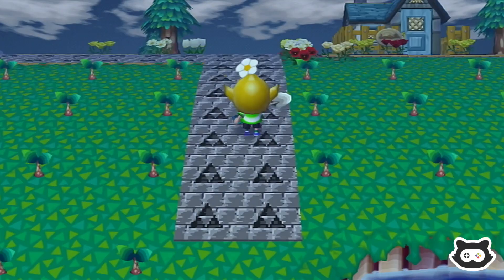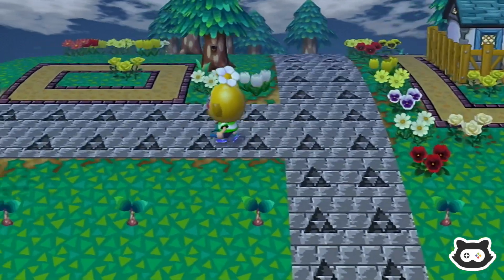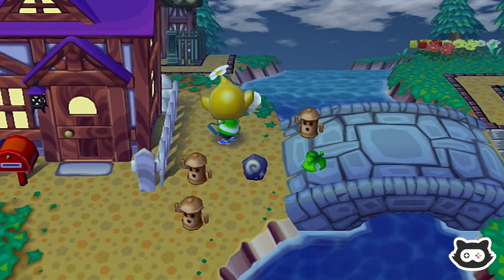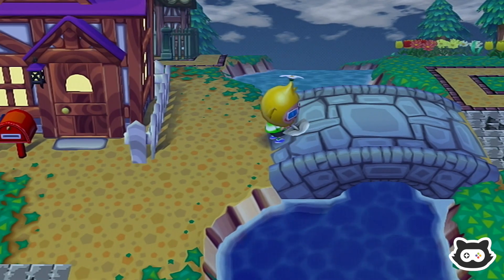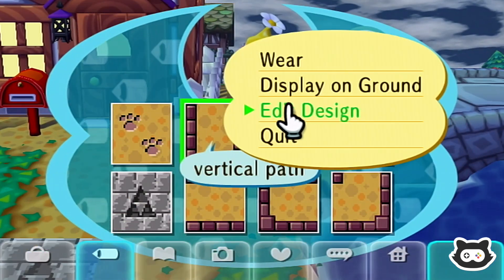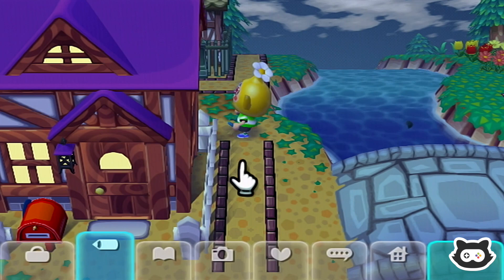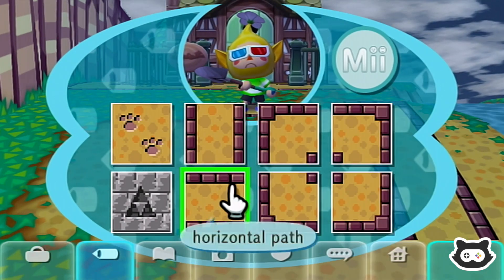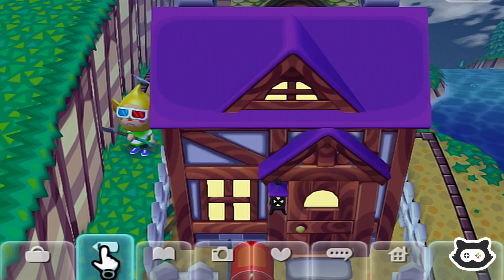There we go - we've extended our path a little bit. It just separates it and gives it some infrastructure and purpose. Since we're working on trees and paths, we might as well adjust our house like we wanted to originally. Because of its location, I don't really regret buying this one, but I do find it a bit awkward to design paths around it. So I'm going to go with how we've done the villager houses and see what that looks like.